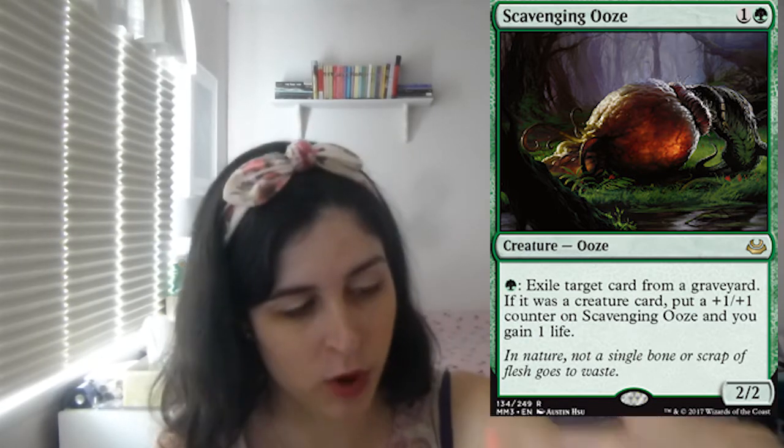Everyone goes to Tarmogoyf as the two-mana creature, but I don't give Tarmogoyf the time of day because I like Scavenging Ooze. This card is just amazing — a two-mana 2-2. You exile something from their graveyard, so when your opponent tries to target something, you can exile that card. If it's a creature, it gets a +1/+1 counter, and if it doesn't, you gain one life. Even just exiling stuff is really good, especially against graveyard recursion strategies. Scavenging Ooze is a fantastic two-drop toolbox card, and it's significantly cheaper than Tarmogoyf.